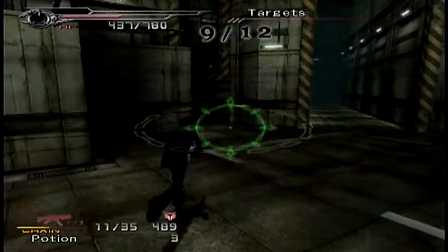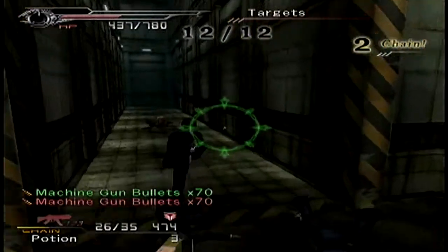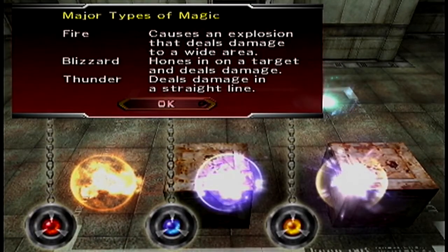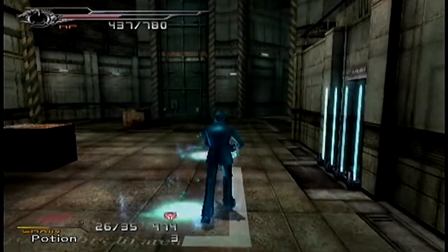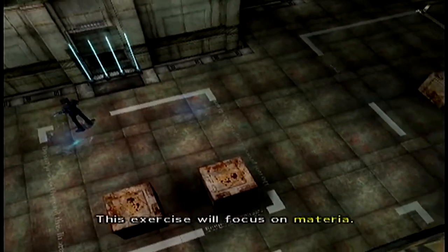I wonder if there are any other types of Materia in this game. Oh my gosh, a Thunder Materia. So now Mako points have appeared — you can get MP by standing on those. And now it's going to teach us to use magic, which has the exact same controls as the gun. You just have to press a different button to toggle it. Just standing on those restores your MP.